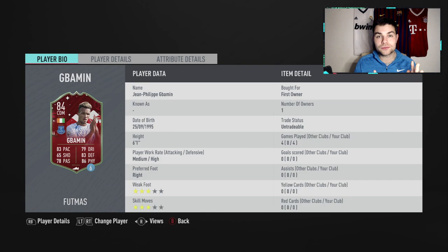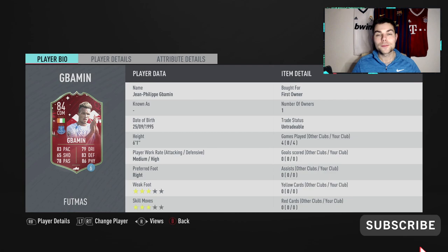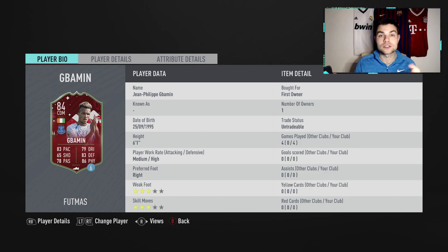We are going to be reviewing him today with a live game starting after this, plus highlights I've recorded from division rivals. I've played a few matches with him and will play more after this recording. If you enjoy this video, smash a like and subscribe for more FIFA 20 content. Let's get into it. He's medium-high work rates, six foot one, Everton, from the Ivory Coast, three-star weak foot, three-star skill moves.